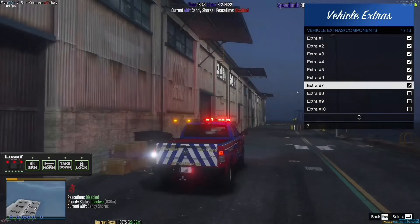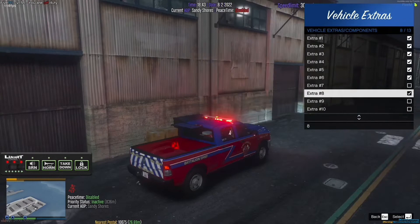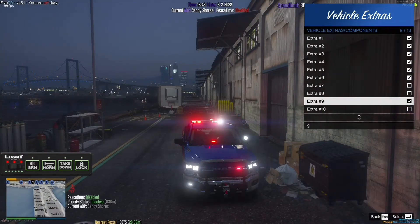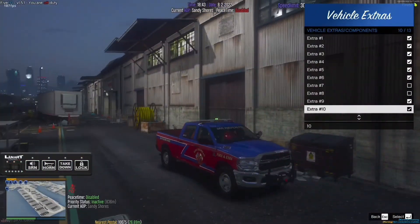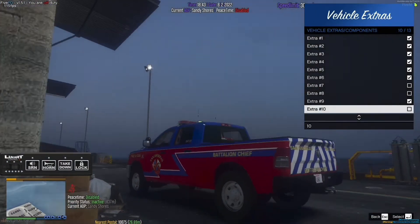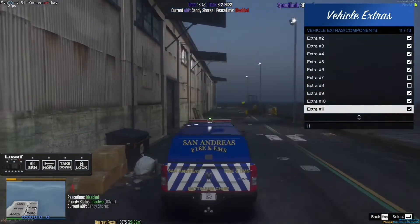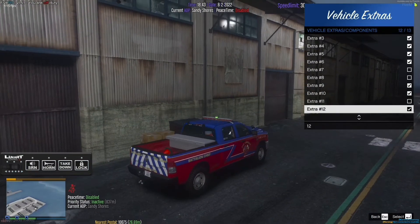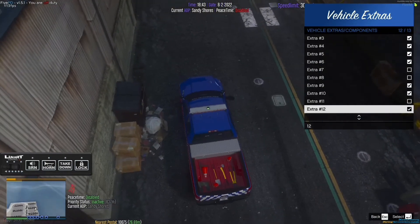Extra 7 is the traffic advisor in the back — this would go on top of a bed box, I'll show you that in a minute. There's also a solar panel for the back. Extra 9 is spotlights — these do work. Extra 10 is at the bottom; there's a plug — reckon you could plug something in. Extra 11 is the actual bed box itself, and Extra 12 is the back rack with a bunch of equipment in the back: your irons, flathead shovel, and a lot of other stuff too.